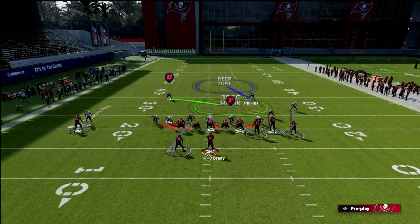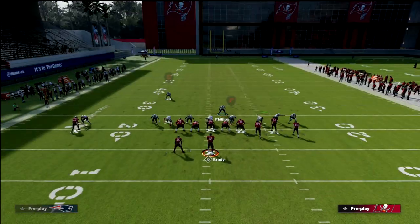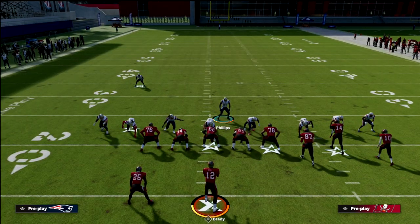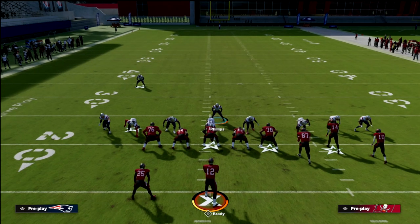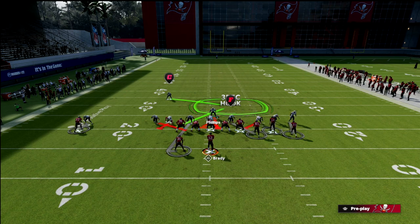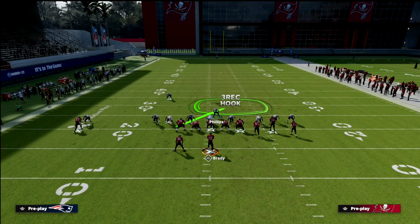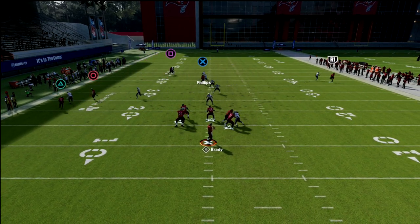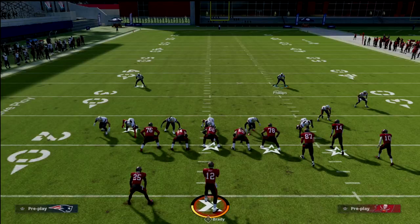I want to spend a quick second talking about taking this defender Vannoy and throwing him into a bluff blitz. If we crash our line up, we get a pretty good two-man rush from our edge guys. Then we bluff blitz the linebacker on the left side — that puts him in that three-rec hook defense zone. Then we drop the nose tackle into a quarterback spy to help with rollouts. These coverages work very effectively and you'll have a lot of people in the middle of the field taking away slants, post routes, and crossing routes.